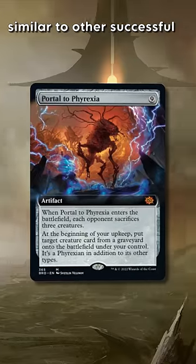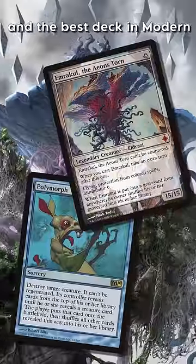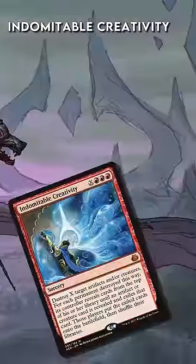You might be familiar with the idea, as it's surprisingly similar to other successful combos, like Polymorph and Emrakul, and the best in Modern right now, Indomitable Creativity and Arcane of Cruelty. You get an artifact token on the board.